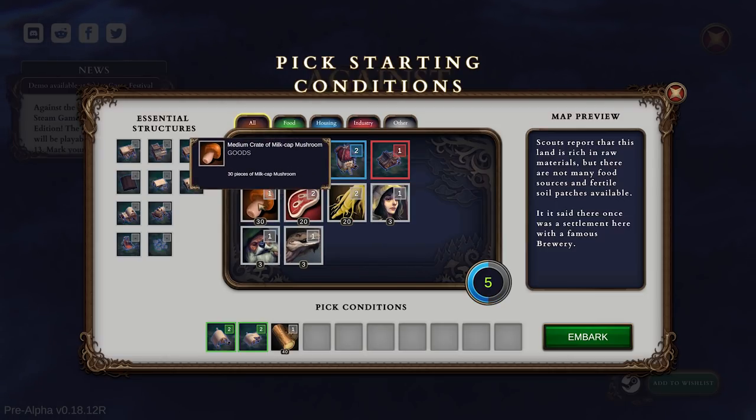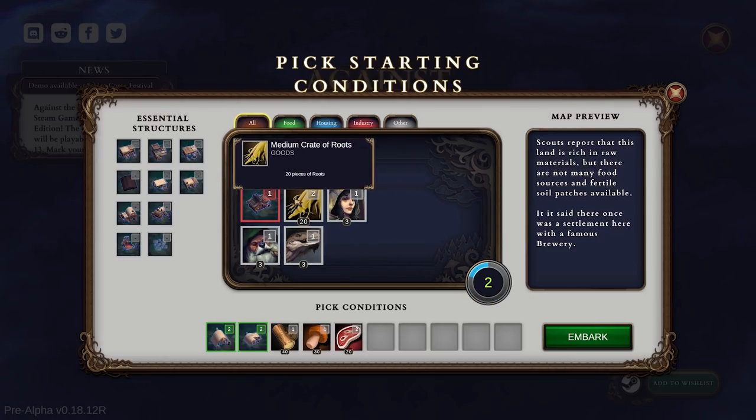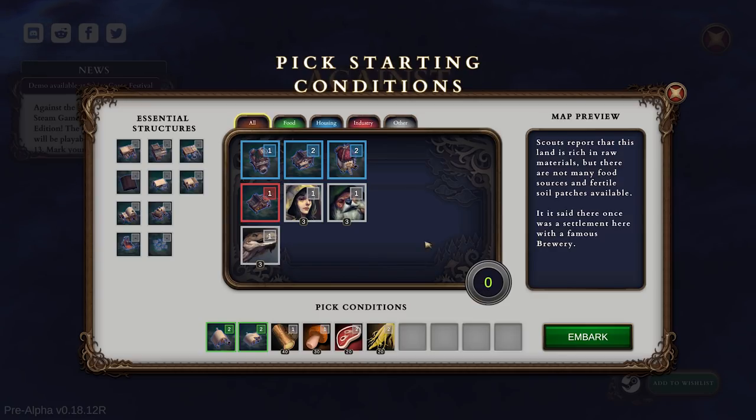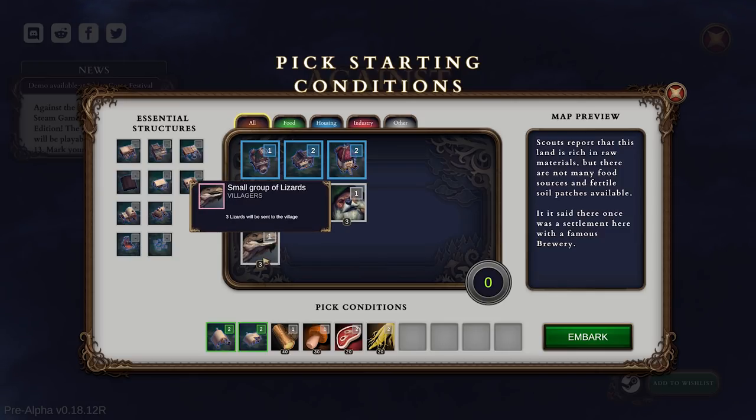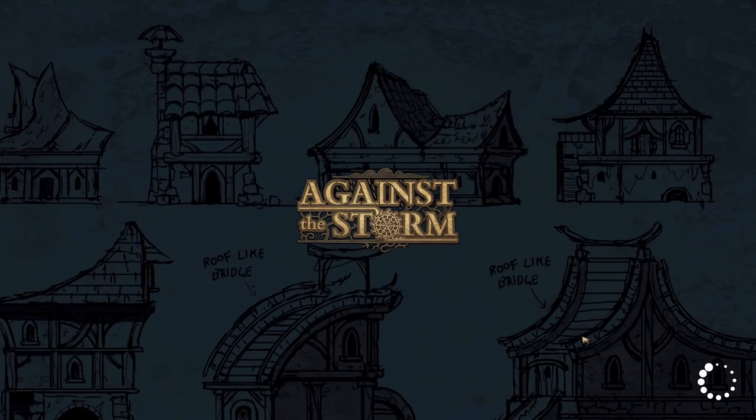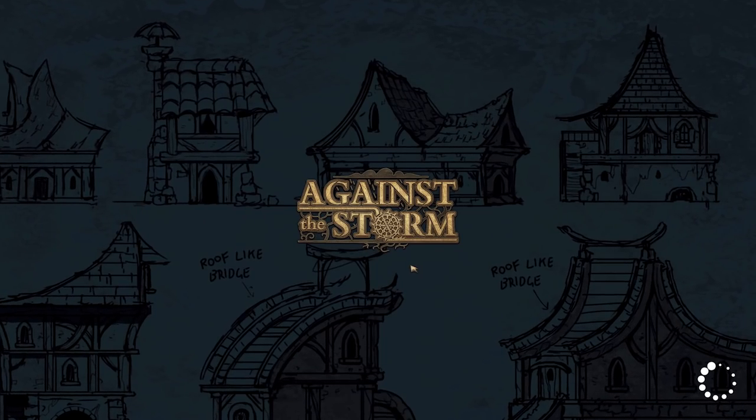We'll take some wood to get us started, and all the food I think is probably a good idea. It was said there was one settlement here with a famous brewery. So I think they're extra people — I think we start with some people. Surely, yes, we have two of each. Okay, that's fine.